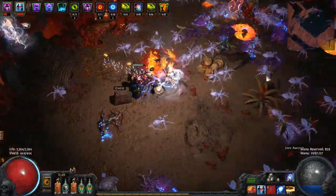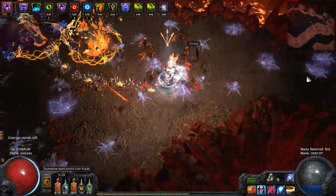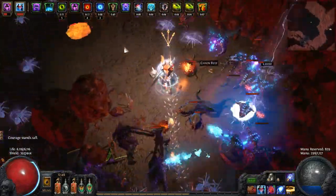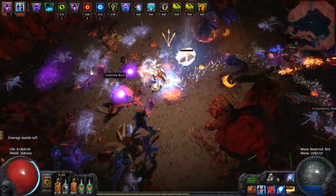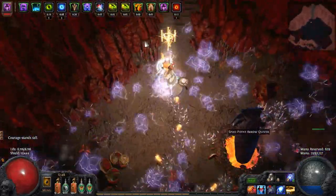Secondly, I believe that there is a limit of 1 Kadiro encounter per zone. In all of my testing, I've not yet seen strong evidence otherwise. So this means that faster, shorter zones are key to having him spawn more often because he's limited to 1 per zone. After you find him in a zone, you're not going to find him again - you're better off making a new zone.